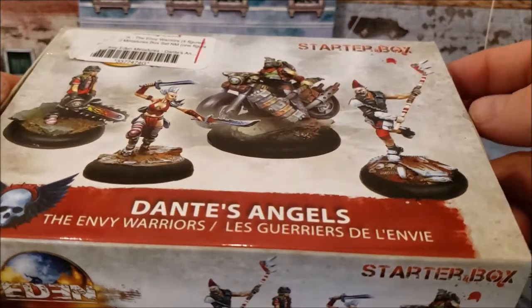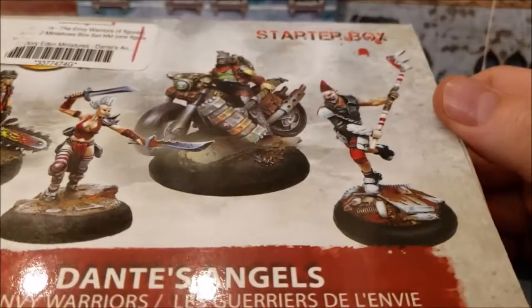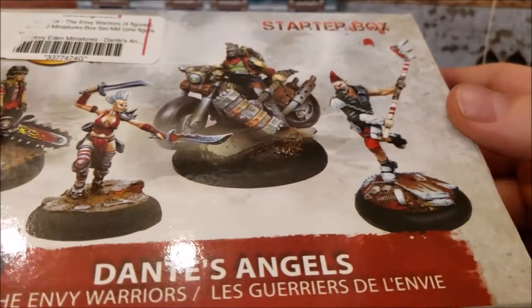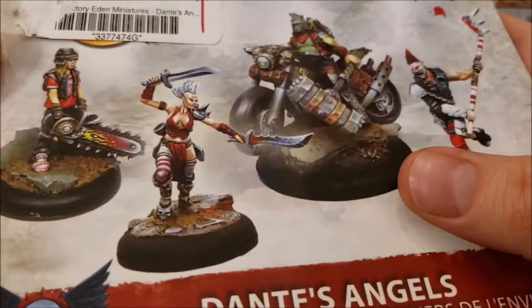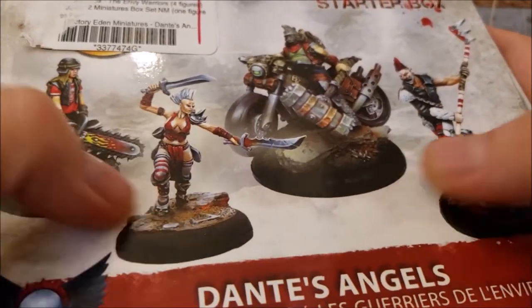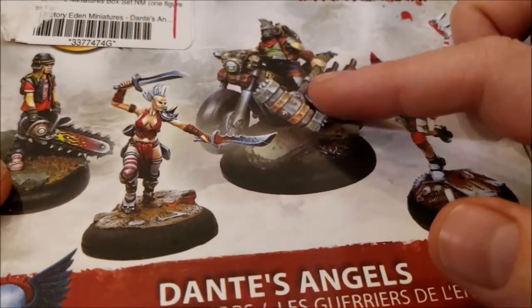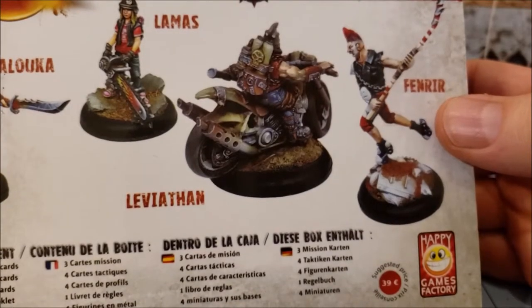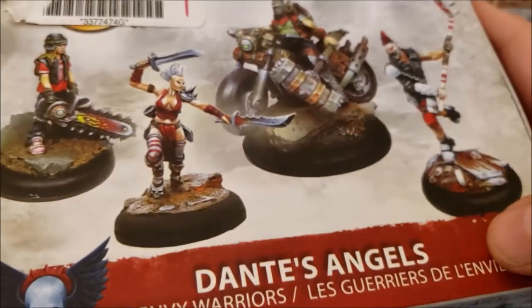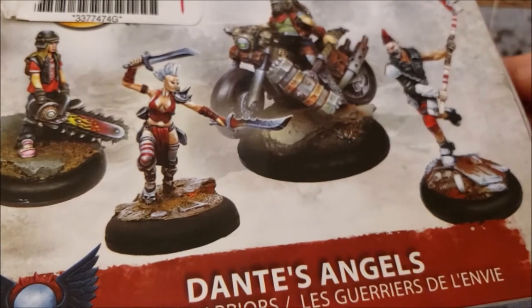Hey guys, Tyler Tamerly back with more Obscurities and Miniatures. Today we have not Charlie's Angels, but Dante's Angels. These come to us from Happy Games Factory and their Eden Post-Apocalyptic line.